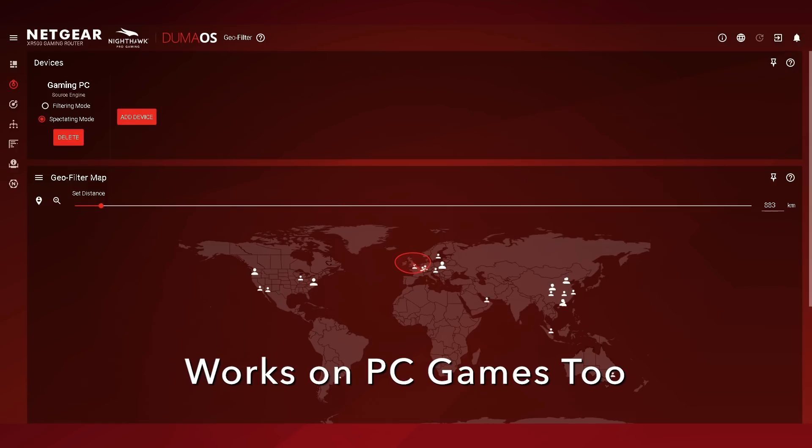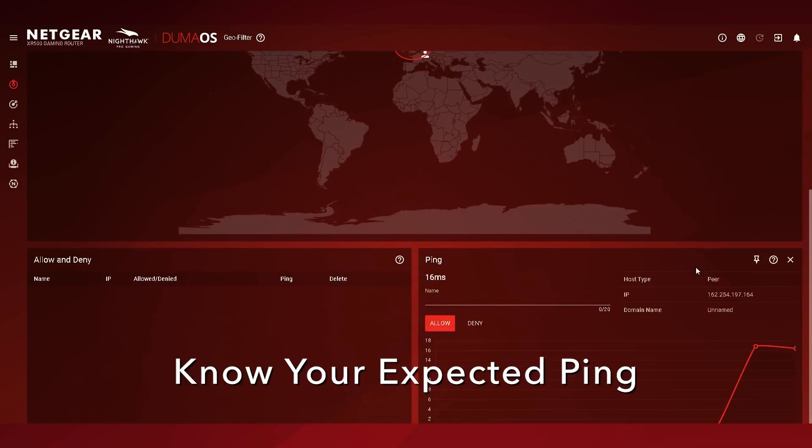The Geofilter can also be used for PC games to show your expected ping. Here I am searching for a game in CSGO. The Geofilter shows me where all of the CSGO servers are around the world. With the ping feature, I can then see the ping I will have to the game.